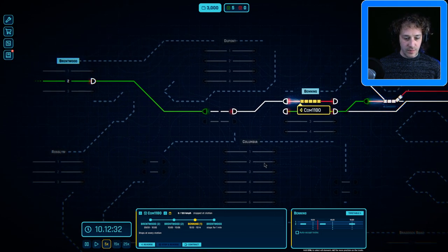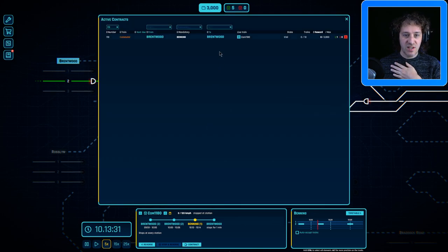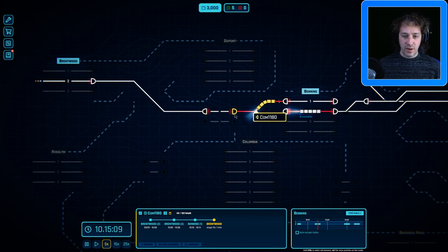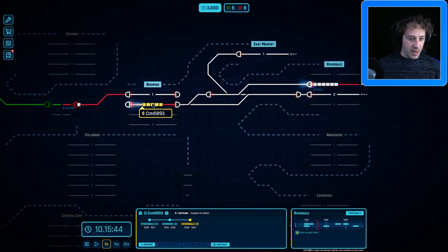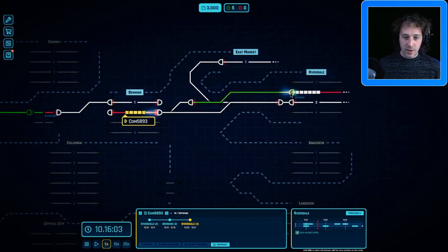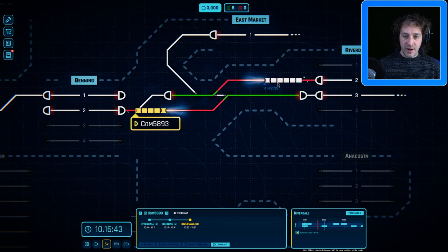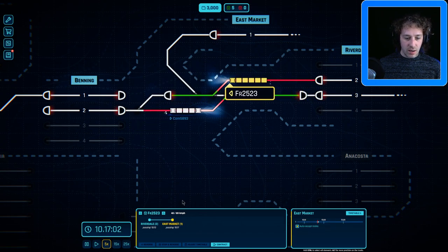We've got a contract coming in here — this train will probably need reversing and it wants to go back to Brentwood. Hang on, it went to Brentwood twice. We're going to decline this contract — we're going to reject it already; it doesn't look like there's any penalization. There we go, we've got the train moving. We need to get this one reversed and trains are starting to back up. We're going to five times speed — oh it's a freight train going to the wrong place! I wasn't paying attention.